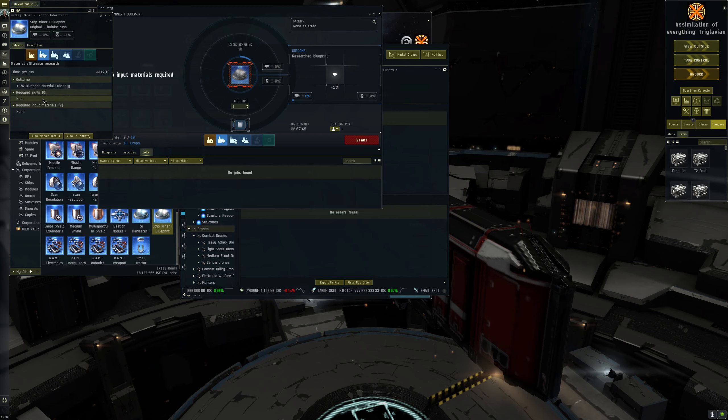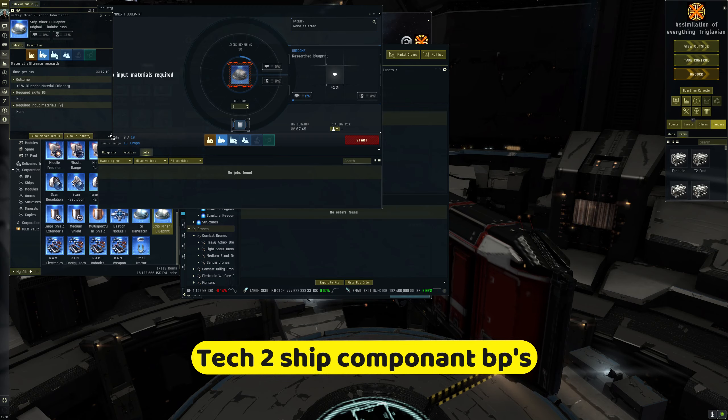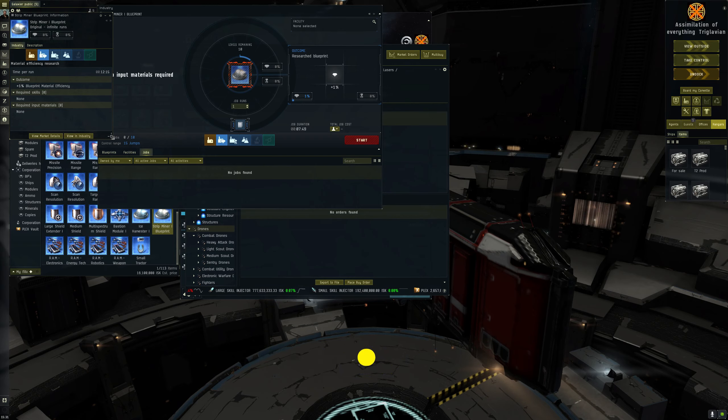You will need skills, and fortunately there's a tab to show you what skills you need. For these basic blueprints you don't need any specific skills to do material efficiency research, which is great. Some blueprints you will need extra skills to do the research on, but for now all you need to worry about is that material efficiency research does not need any additional skills.